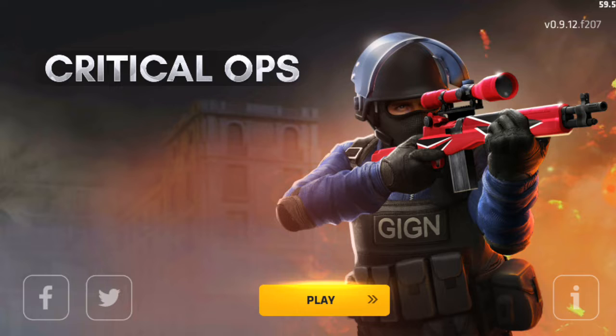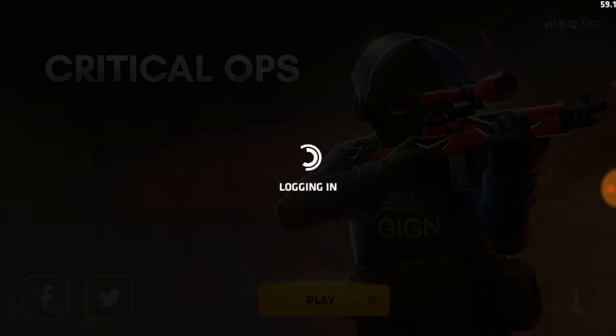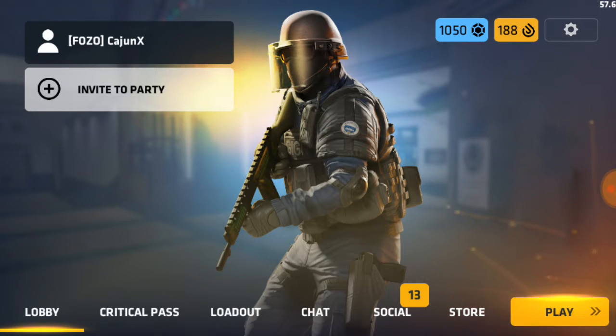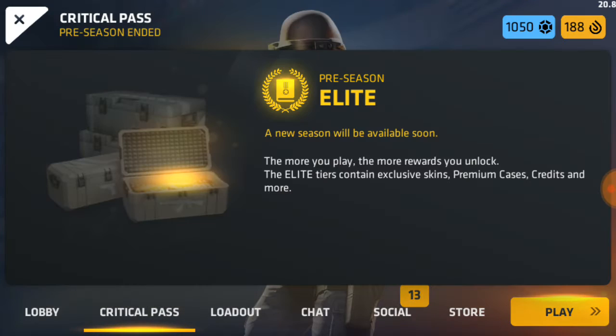There is also a brand new feature we've seen in pretty much every other game. After logging in, there's a new tab at the bottom — the Critical Pass. We now have a battle pass feature in Critical Ops. The elite tiers contain exclusive skins, premium cases, credits, and more.